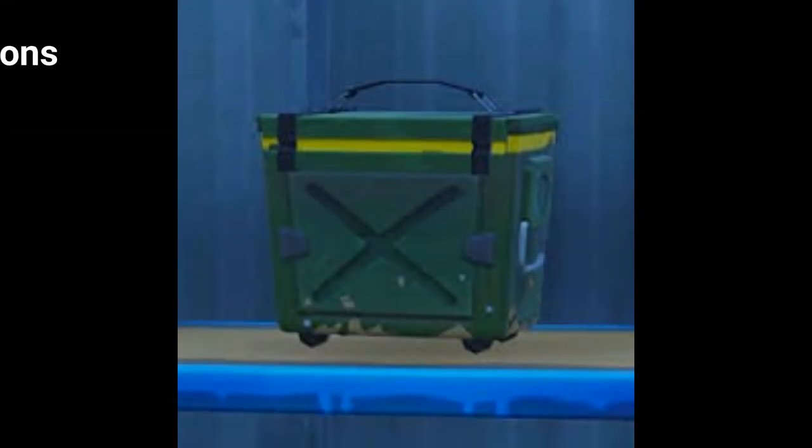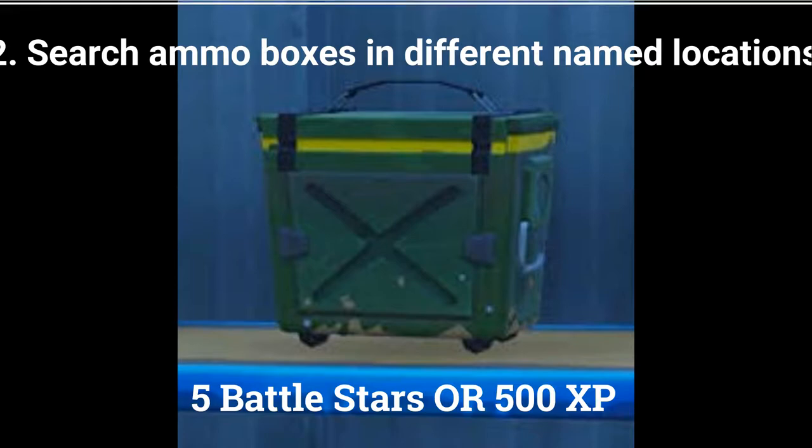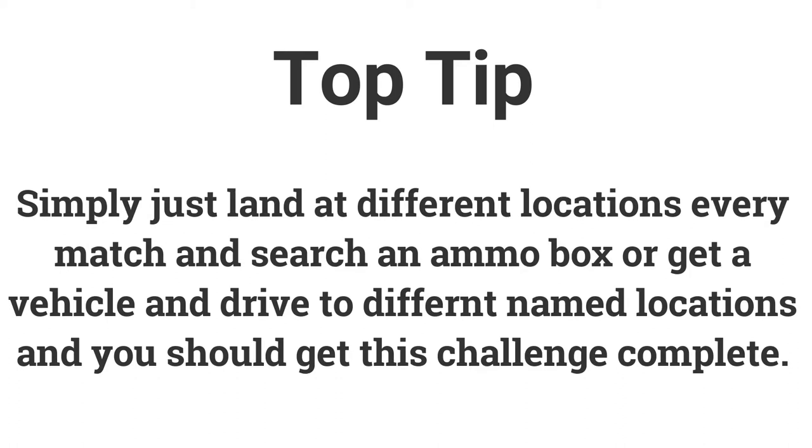The second challenge is search ammo boxes in different named locations — do this in 7 different named locations to get 5 battle stars or 500 XP. Simply land at a different location every match, or get a vehicle and go to a different location, find an ammo box, and you should get this challenge done.